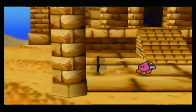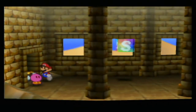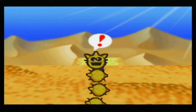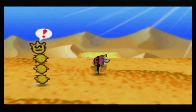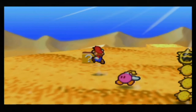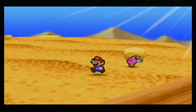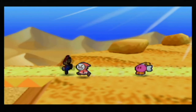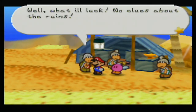Alrighty — that's two Star Spirits down, five to go. Let's get out of the desert first. Playing straight down — oh, Pokey. Another Pokey. It's a Pokey Party! Alrighty, let's get out of here. There's a block somewhere in the desert that if you hit it, it spawns a block containing a mushroom. And if you hit it nine more times, it spawns a block containing a super mushroom. And then ninety more times after that, it spawns a block containing an ultra shroom.